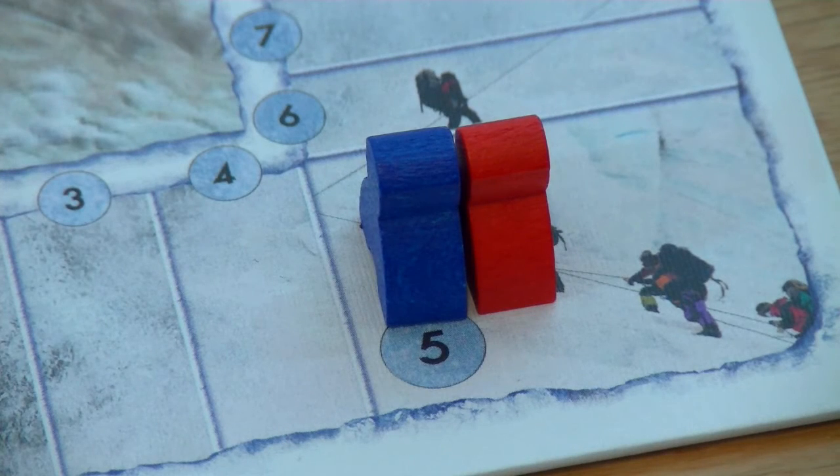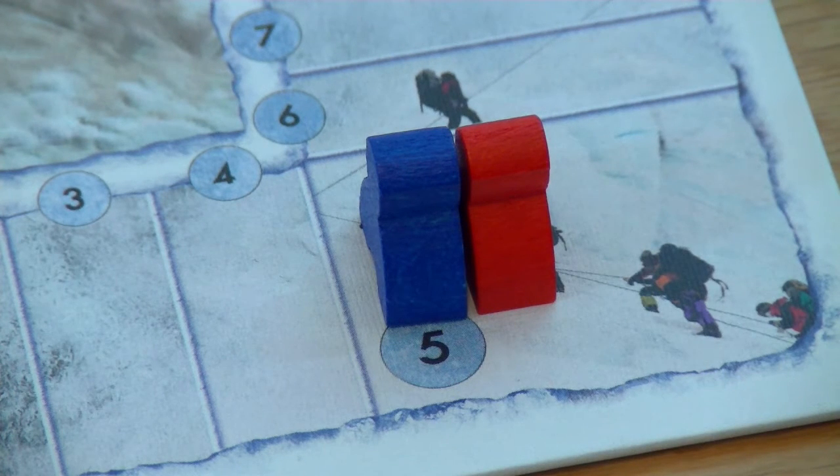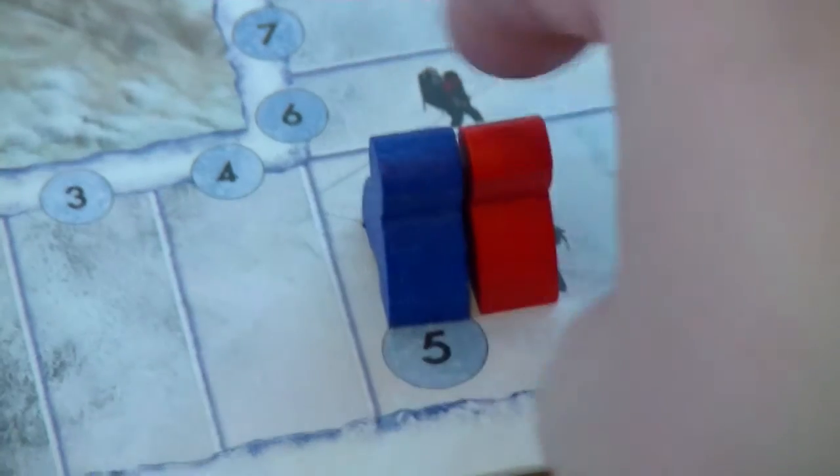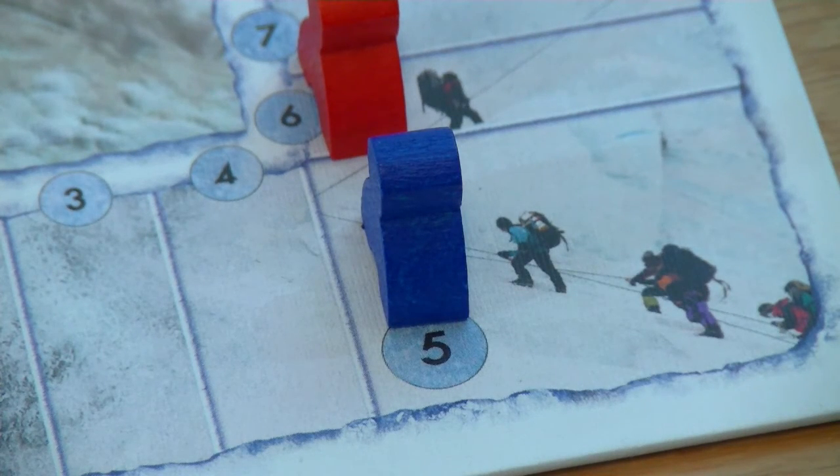All players start with five victory points. This is necessary because you can lose victory points relatively easily in this game. It's also important in which order the figures are on the game board because this will later be used as a tiebreaker. When you set up the board this is done at random, so it can already be an advantage to start at the very left position. In case of a tie, the leftmost player on the victory point track wins the game.